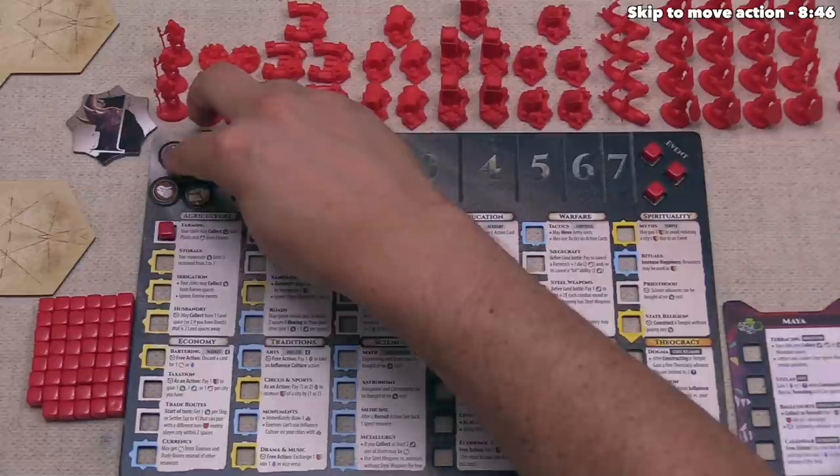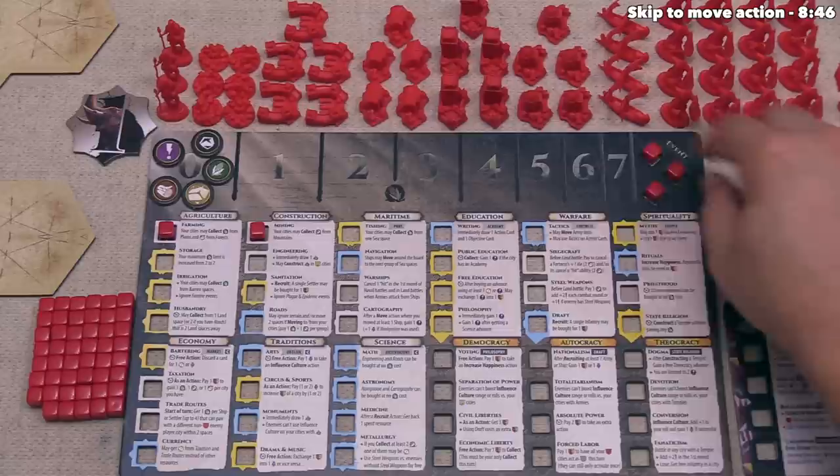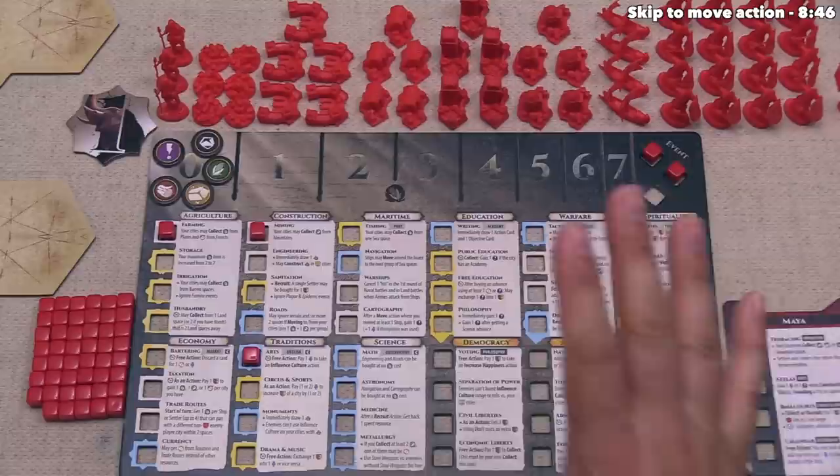We start with no ideas, but we do have two food, so let's spend the two food in order to advance once. I want to advance into arts, and the way we do this is we take a cube from our event track at the top — it doesn't matter which one — and place it down onto the advancement we want. As a general rule, whenever you place a new cube down into one of these sections, the first cube must go on the top.